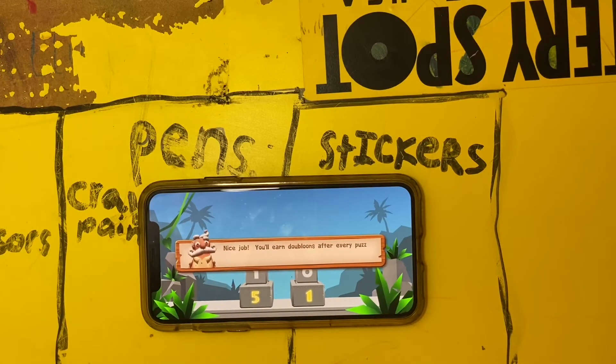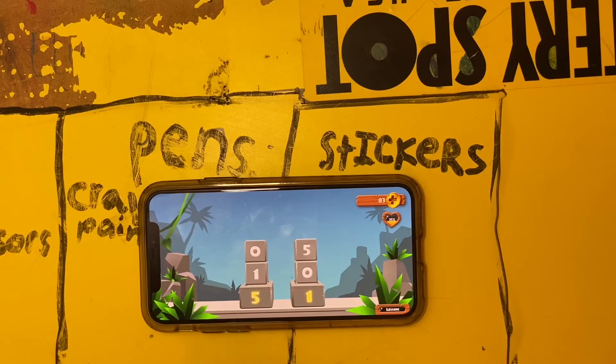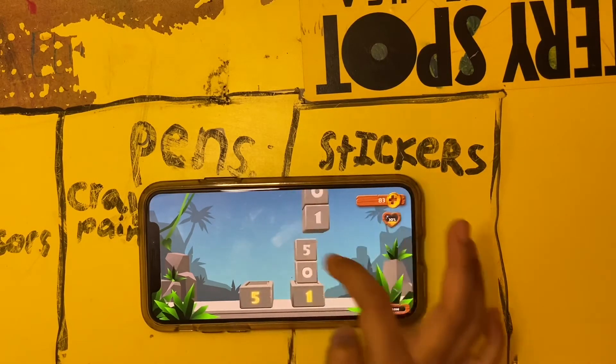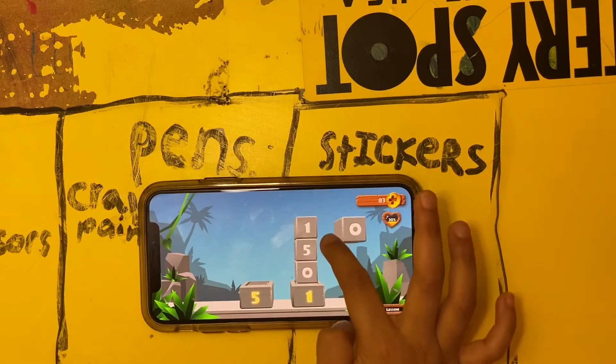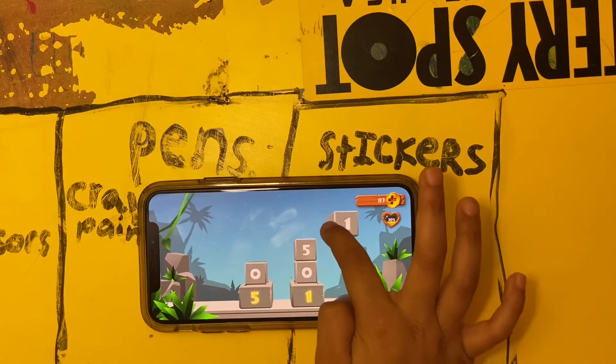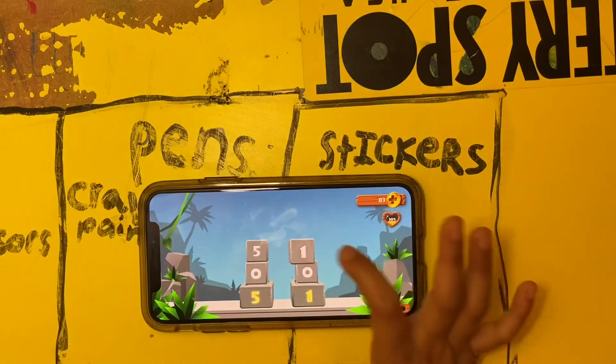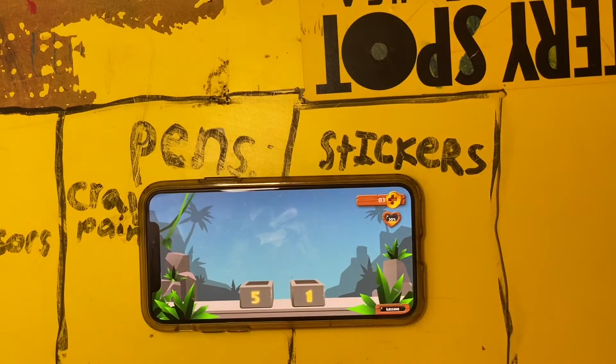You'll earn doubloons after every puzzle you complete. Let's press OK. Now, in this one, do we want to make a five? Sure we do. Let's add one zero over here, and let's look at this five and put it right there.